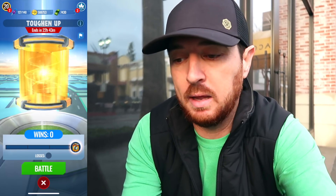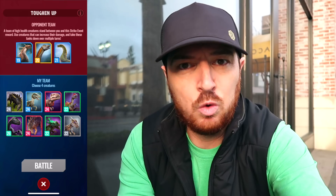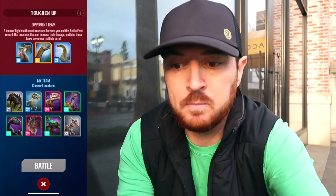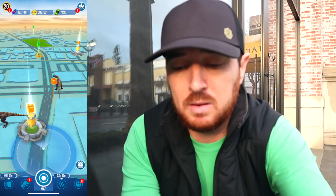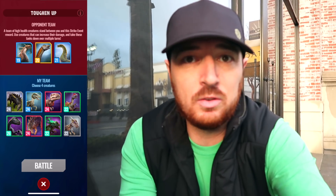For today's epic strike tower — this is the fourth one of the week, and I don't remember having another week with four to knock out — it's called 'Toughen Up.' It says a team of high health creatures stands between you and the strike event reward. Use creatures that can increase their damage and take those tanks down over multiple turns. Bleed is always going to work.